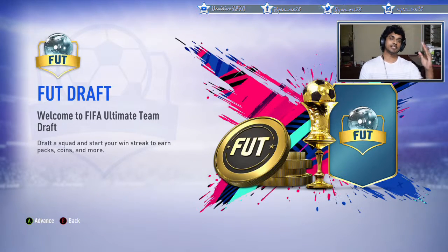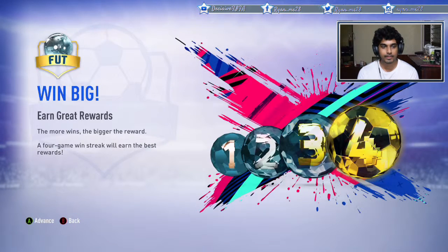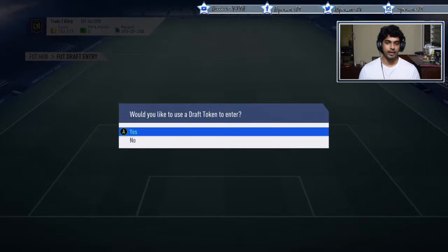Welcome to the first FUT draft video. With so many things in packs like the Team of the Group Stage and a new Team of the Week, I thought I'd give draft a go. This is the first FUT draft for FIFA 19 - we're going to do the online draft. I'm not the best in online gameplay but we're going to give it a try, have fun, and build new teams. Let's see what players we can get. I'm going to use my draft token to enter.